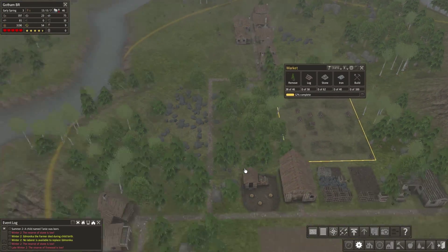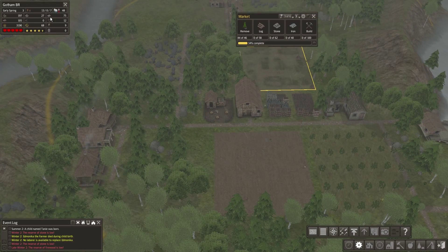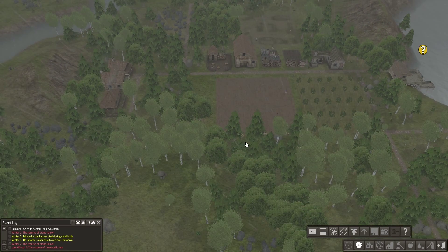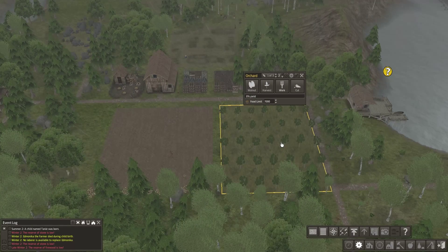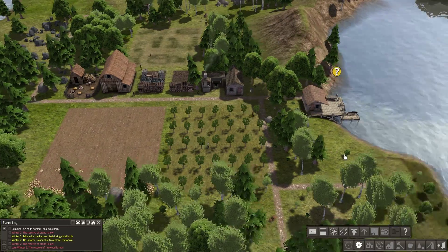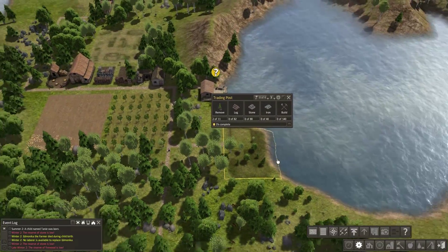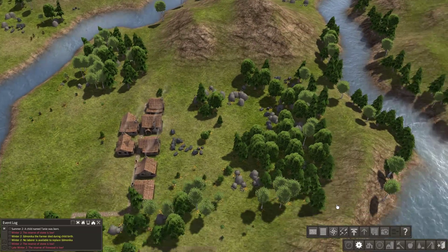Our market should get built soon enough. Our stone is still pretty goddamn low — we have more iron than stone for once, which is surprising. Firewood at 109. Our wheat field's going, and the orchard is at 0% yield — that's going to take quite a while. The other thing I want up and running is the trading post, because once the merchant arrives I really want to buy some cattle, or maybe a sheep to get some wool going.